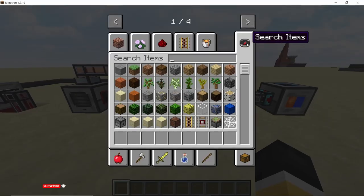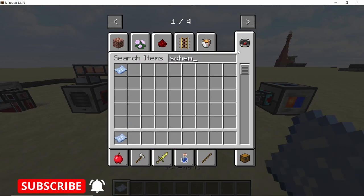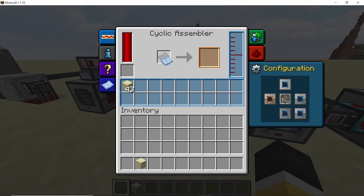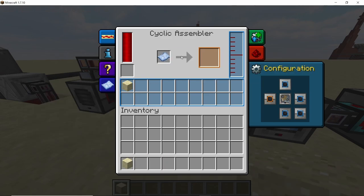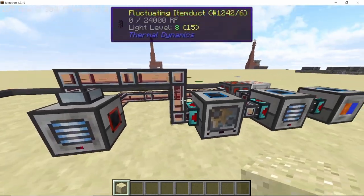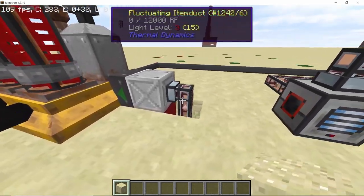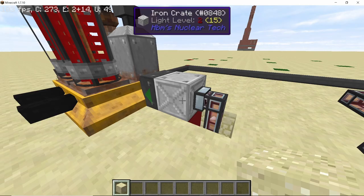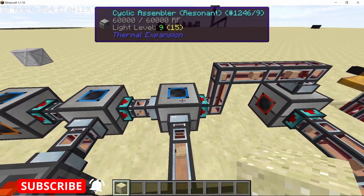Now let's set up the cyclic assembler using a schematic. Get an empty schematic and a block of sand — that's all you need. Place down the empty schematic, then place four sand blocks in the crafting grid and press the right button. All sand blocks will be converted into sandstone. Those sandstone blocks go into the second pulverizer where they are converted into niter, which is stored in the iron crate.